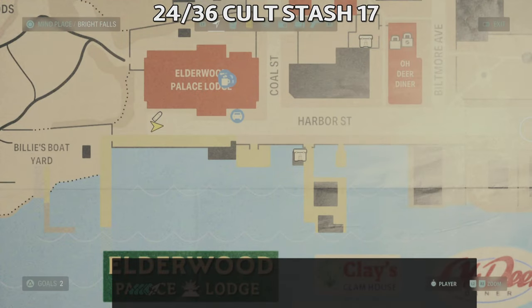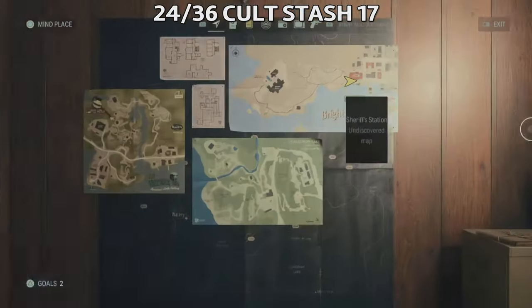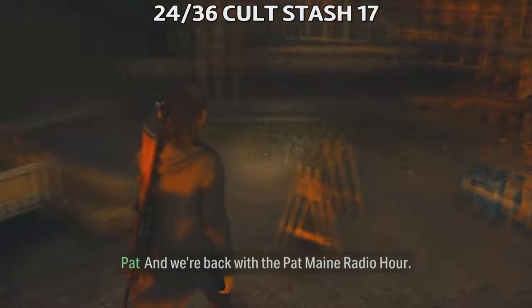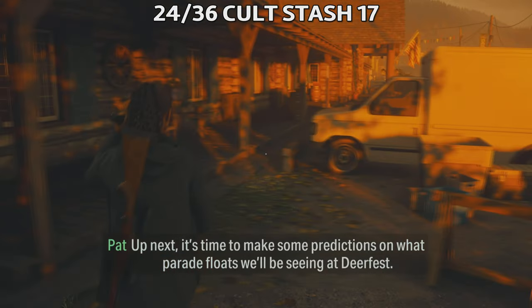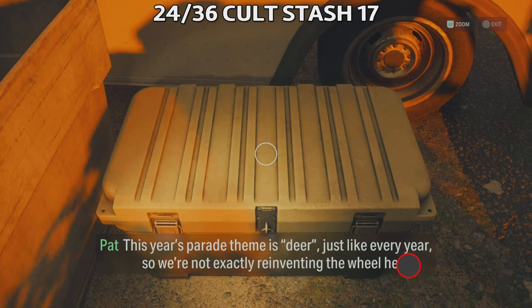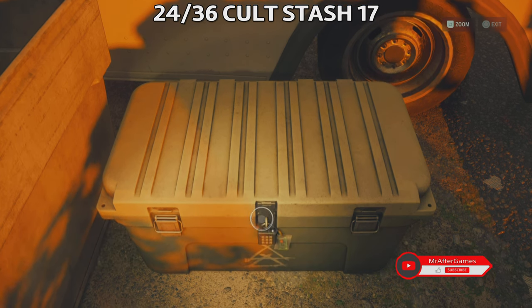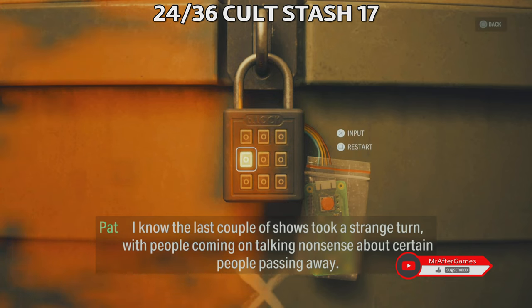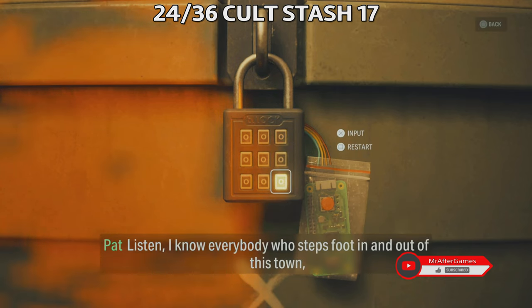Get the dolls back and then go back to the boat yard to get Charm 15 after defeating some Taken. It will appear next to the beached boat in the middle of the boat yard. Defeat the Taken and you're gonna get the anchor charm — quite a nice charm. For Cult Stash 17, head towards the lodge and you'll find it next to a white van. This will need some buttons pressed, so remember the combination and press the buttons in order to open the cult stash.